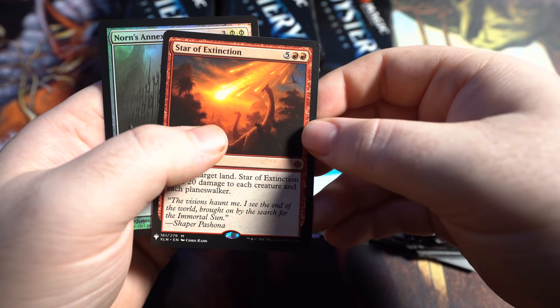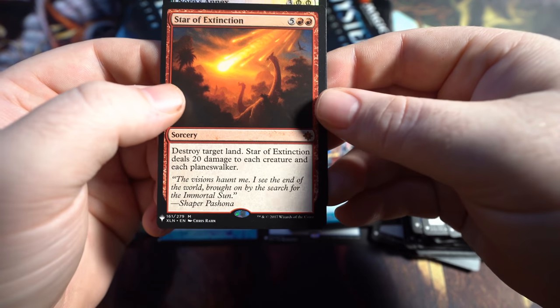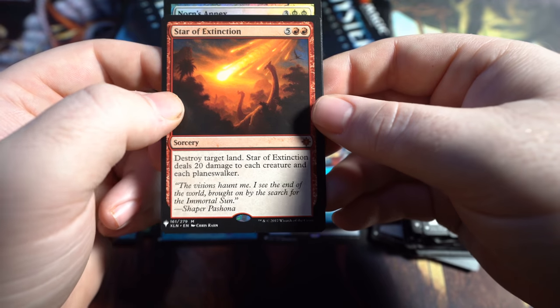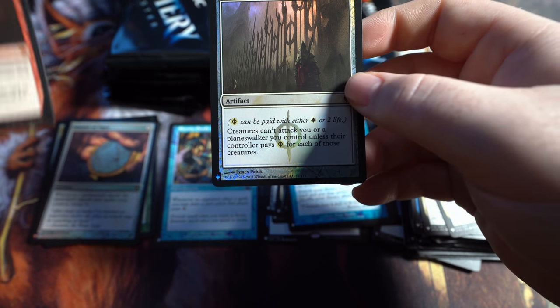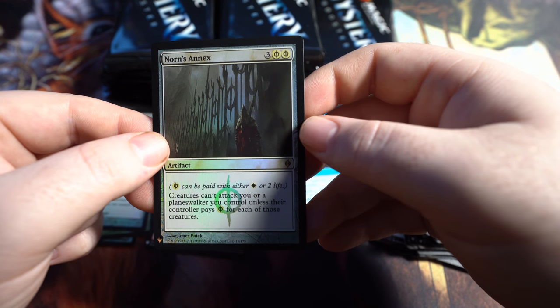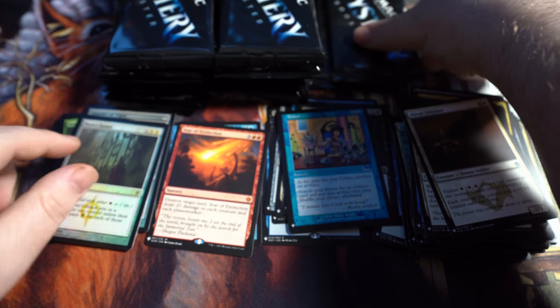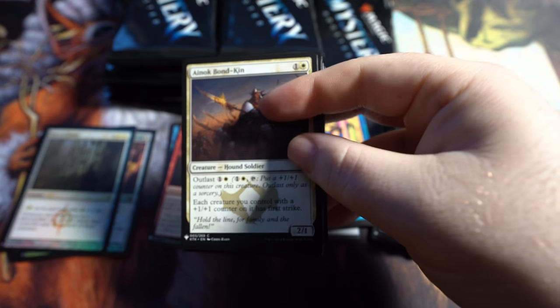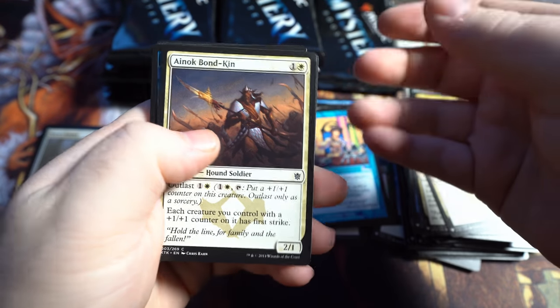Speak of the devil — our first Mythic: Star of Extinction. Destroy target land. Star of Extinction deals 20 damage to each creature and each Planeswalker. Wow. Mythics will go there. I don't think that's worth anything. And then we got Norn's Annex. I think Star of Extinction might be like a dollar Mythic, maybe. A lot of the value in this set is really in the rares and uncommons, believe it or not. There's a few Mythics that are worth some money — obviously we've got the Mana Crypt that we haven't gotten yet.